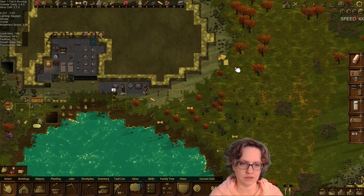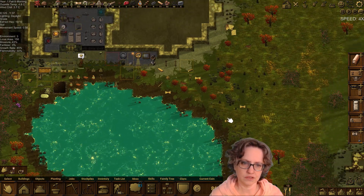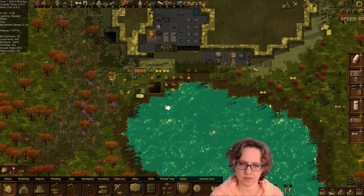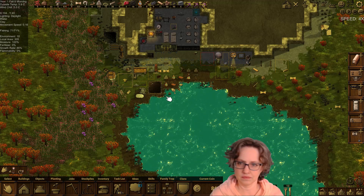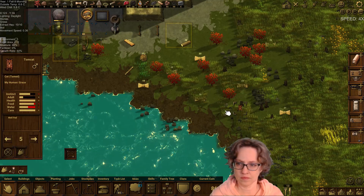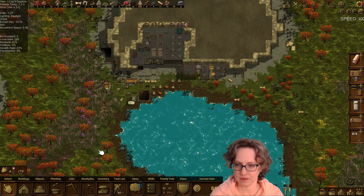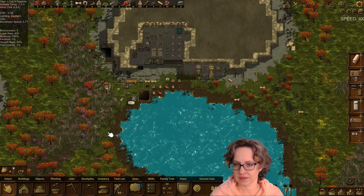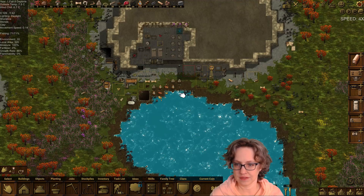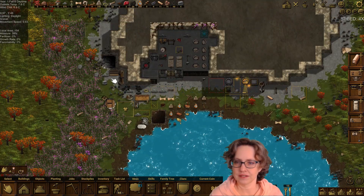Maybe I should have harvested logs over here since they would be close. We don't need mushrooms, but clearing stumps doesn't give us branches, so I like to just chop down the tree. It seems really slow but I sped it up. Oh yeah, I forgot — going through the thistle is slow. God, how do I keep forgetting that?